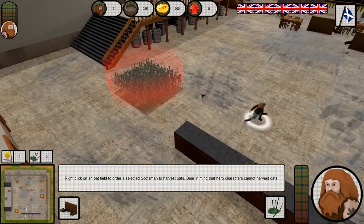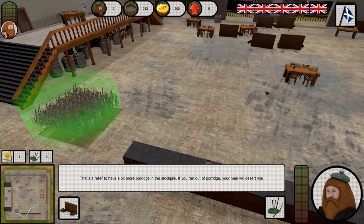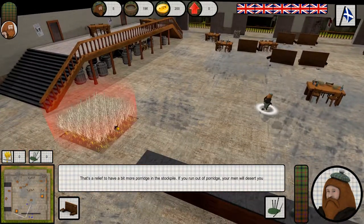Remember though, your hero character can't harvest oats. That's a relief to have a bit more porridge in the stockpile. Now if you run out of porridge, your men will desert you.